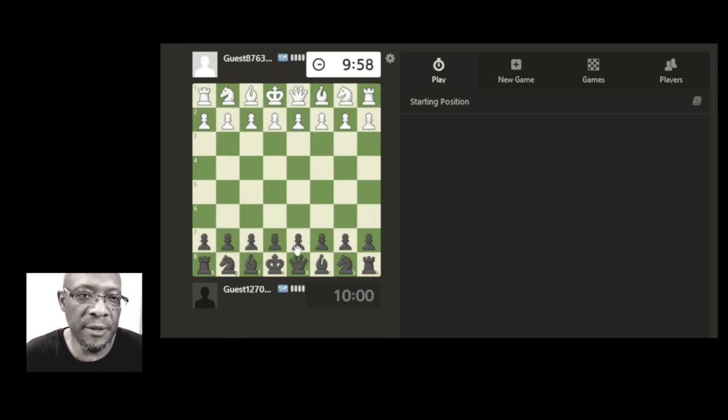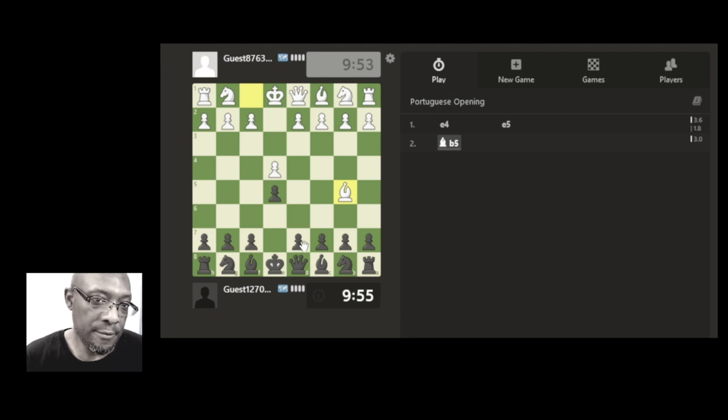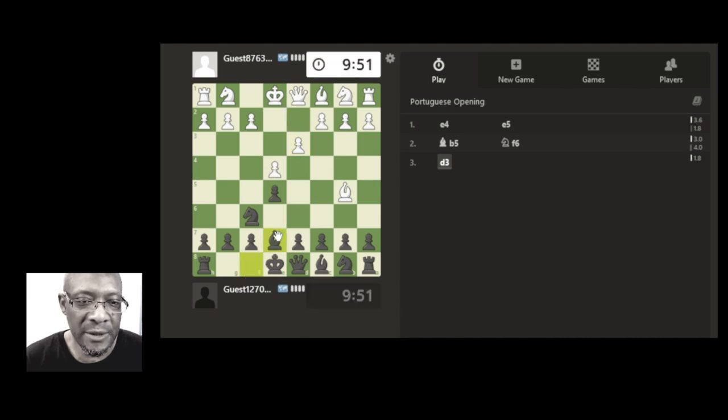Running for another 10-minute game, see how we get on. Let's push this pawn up. Let's just develop the knight safely, get the bishop out just tentatively, and let's castle. Let's capture.